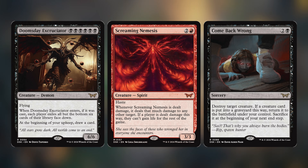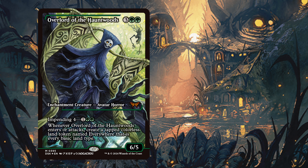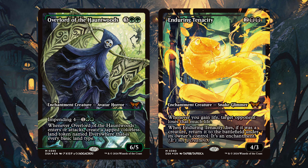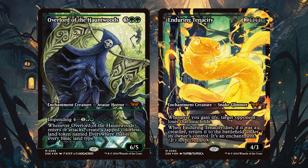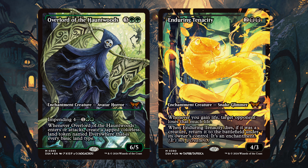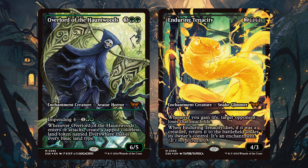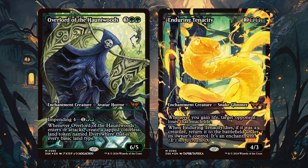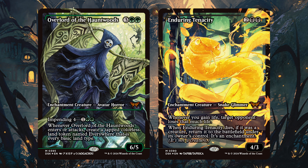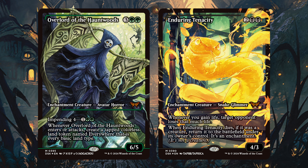Now I want to talk about some cards that are kind of over the top — these two are both mythics and both super powerful. We have Overlord of the Hauntwoods: three green green enchantment creature avatar horror with impending. Impending basically uses time counters — it's an enchantment as long as it's impending, and when the counters are removed it becomes a creature. When Overlord of the Hauntwoods enters or attacks, create a tapped colorless land token named Everywhere that is every basic land type. Obviously it goes in five-color decks, being able to make lands that tap for every basic land type. I'm sure there are some very sick combos with it.